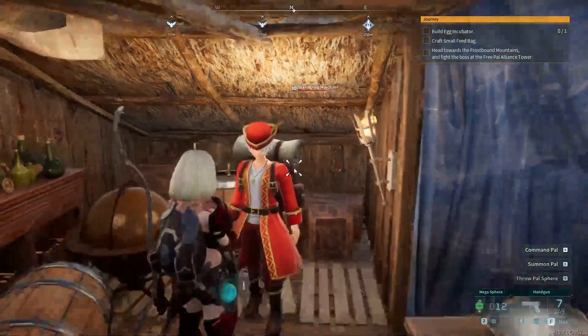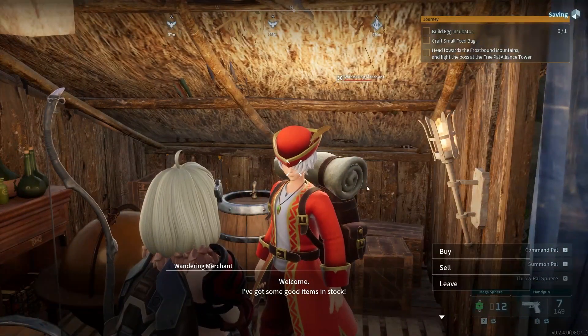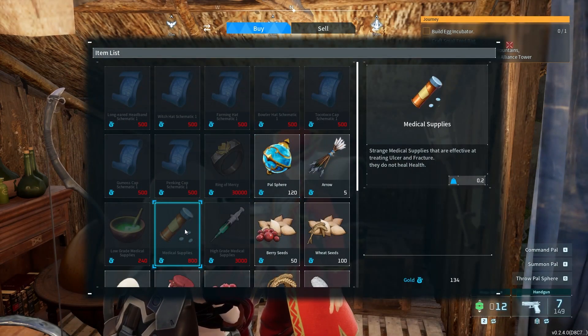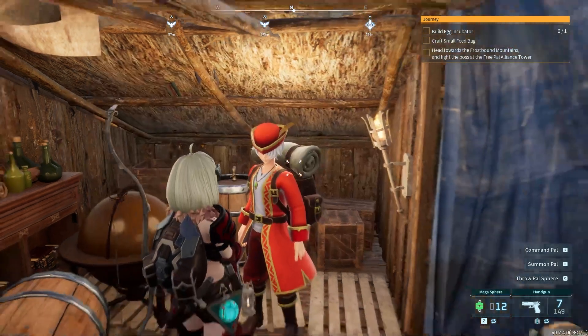To fix that, you need to give them something called medical supplies. Let's talk to our friend the one-ear merchant here and press buy. It's like a pill bottle — it says 'strange medical supplies that are effective at treating ulcers and fractures.' They do not heal health, just fractures.